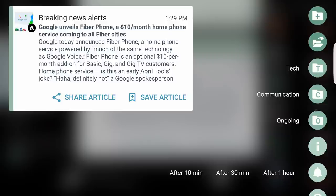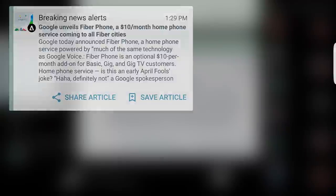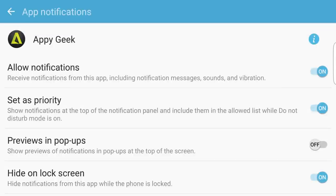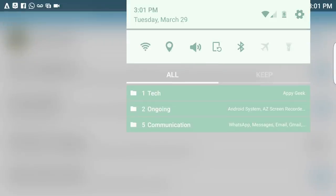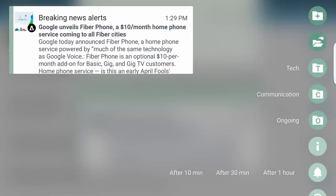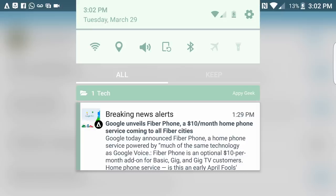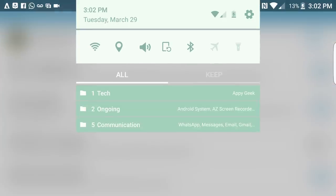If I want to put something in a folder I just tap that. I can also tap to see info on the application — app notifications — and choose how I want it to respond, so all that functionality is right there. Up here I can be reminded about a notification after 10 minutes, 30 minutes, or an hour, or I can block the app's notifications entirely right from there. Really nice.